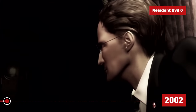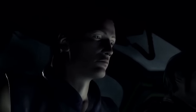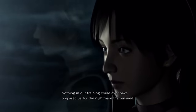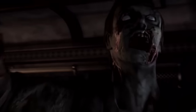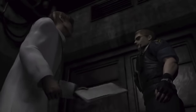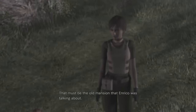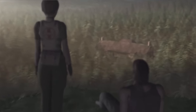Resident Evil 0 is the fifth game released in the series but the first game to take place chronologically. It's set just before the events of the first Resident Evil, with STARS medic Rebecca Chambers and former Marine Billy Cohen. While investigating a mysterious train crash, the pair discover the locomotive is full of zombies. Billy and Rebecca uncover information related to series villains Albert Wesker and William Birkin, and we learn more about the origins of Umbrella Corporation and its deadly T-Virus. The game leads directly into Resident Evil 1, with Rebecca headed toward the mansion where she'll serve as a supporting character.